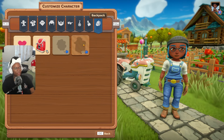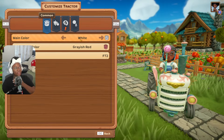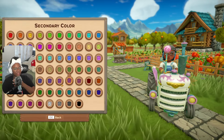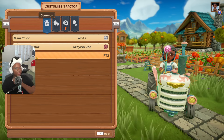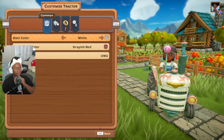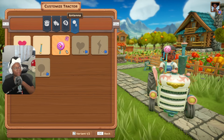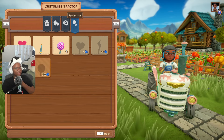Now let's customize the tractor — you can change its colors, and it has two sets of tones, two colors. I finally got my tractor the way I wanted it. You can also change the license plate and add a little pendant. I can't wait to see the heart pendant, that's going to be really cute.